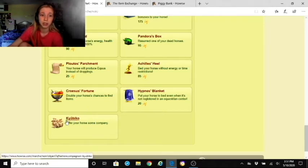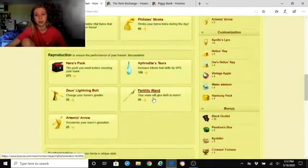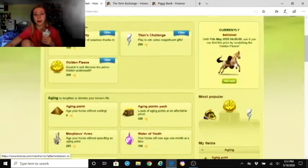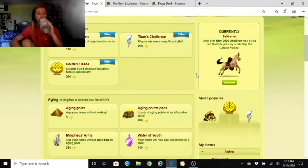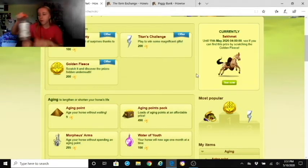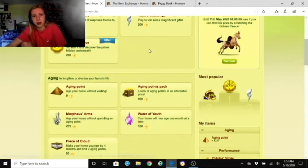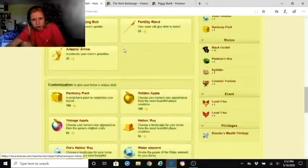This companion I got from a recent event — some companions are also available from divines. The Highness Blanket you could buy for 20 passes, but I wouldn't — you can get them from Frost, a divine you can defrost each day for a chance to get one. I don't collect all of them because either I don't have enough passes or they're not worth it. I don't sell my horses so I don't make much profit from them.